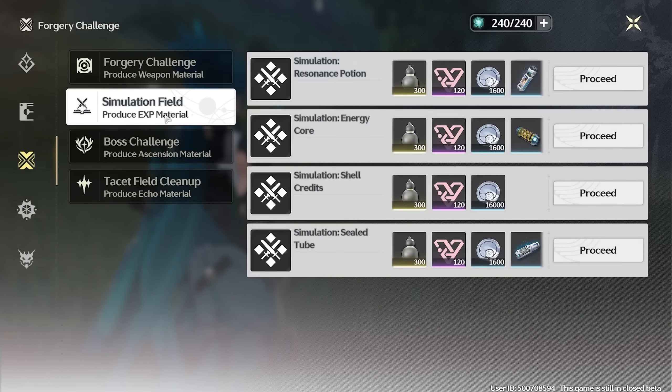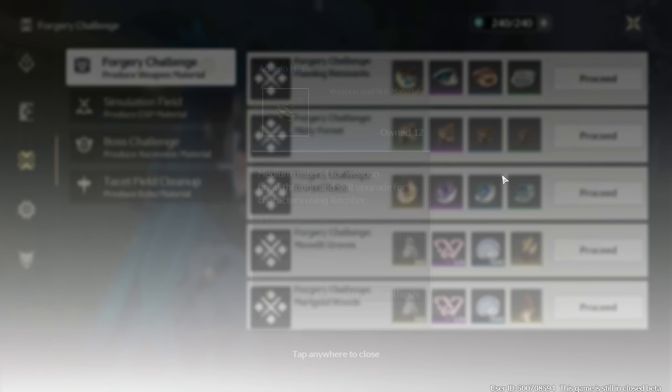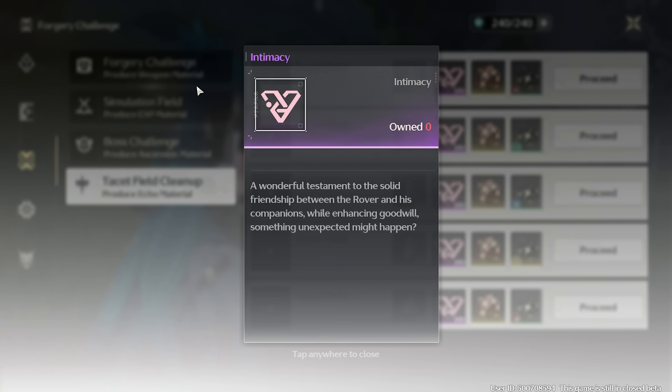In Wuthering Waves, you get 240 worth of energy a day called Waveplate, and there are four major categories that you're going to be spending them on: EXP Material, Ascension Material, Echo Material, or Boss Material.